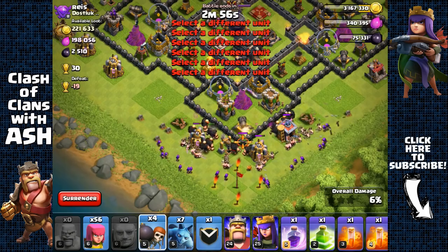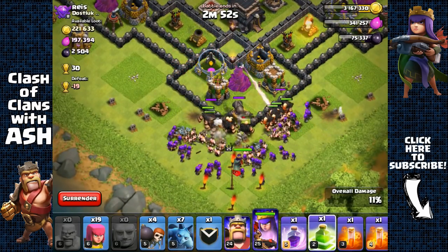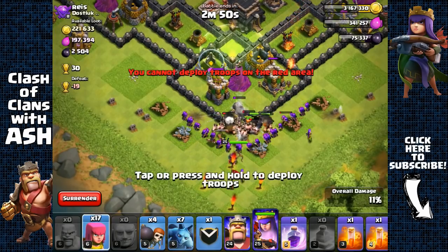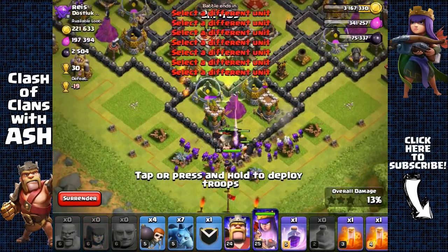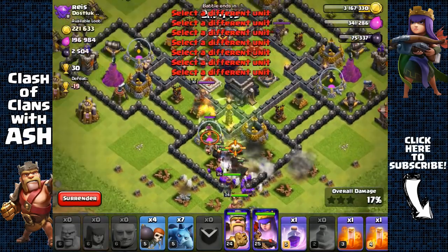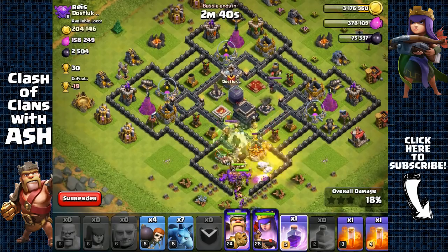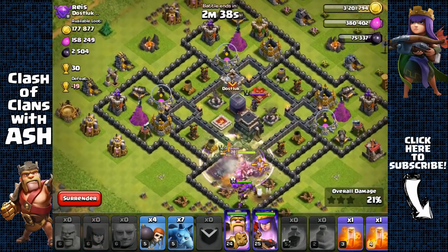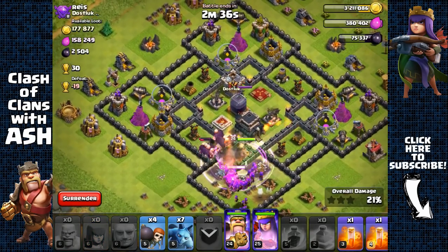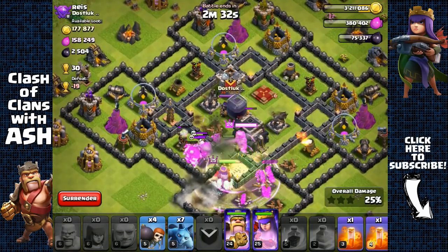That's going to make life easier. I'm gonna spread out my barbarians, open up the first layer of walls with wall breakers, and use a jump spell to have my giants run straight inside the core. Let's send in our king as well, and use a rage spell to have them all jump inside that core and take that town hall and dark elixir storage.